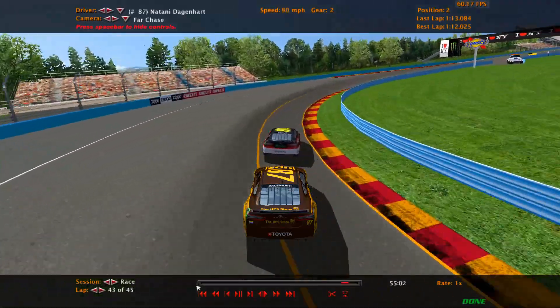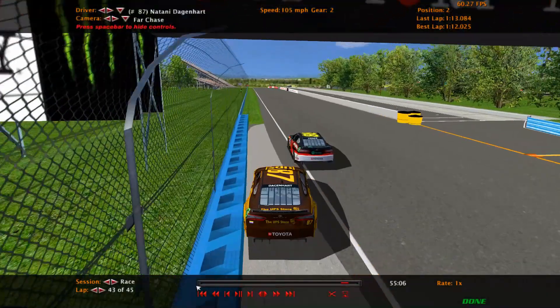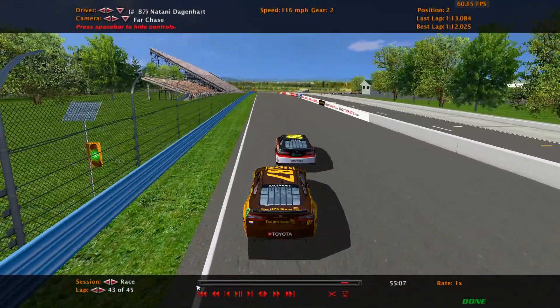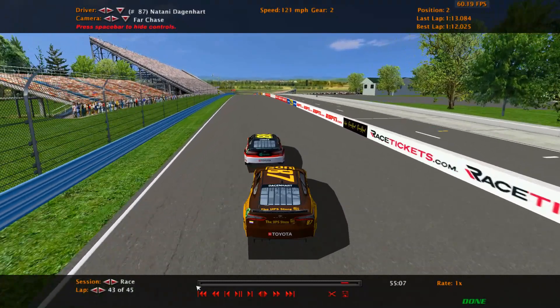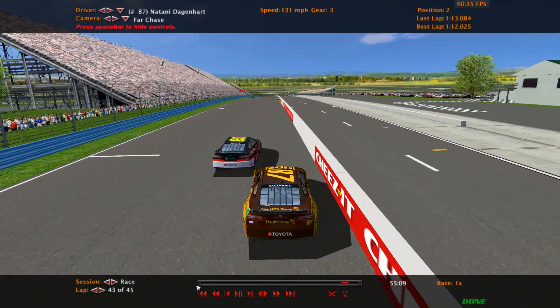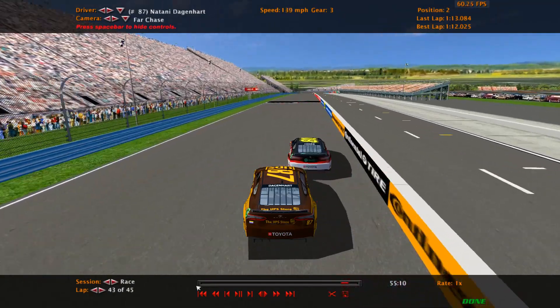Something else defending the inside is good for is assisting in blocks. An example is in this clip here. The 87 gets a good run off the turn, but I'm already moving to the inside. Because I'm already moving to the inside before the 87 makes their move, I have more time to realize and react. Once I do realize, I go to the inside wall, keeping the inside line.